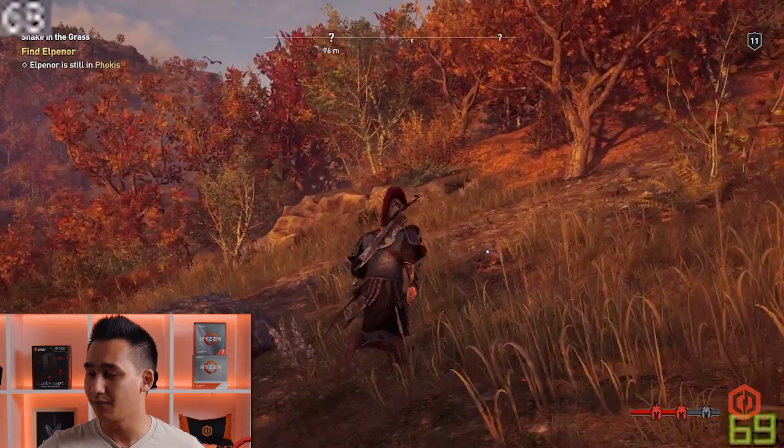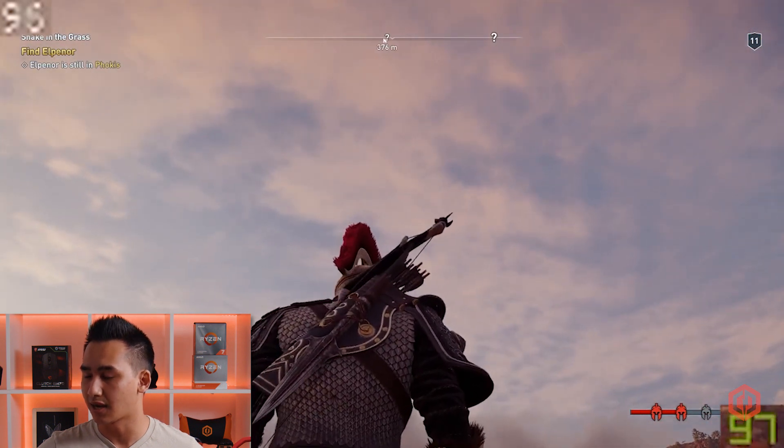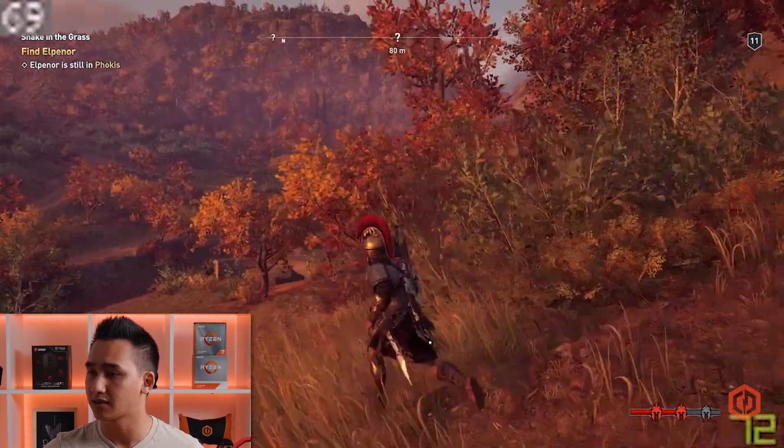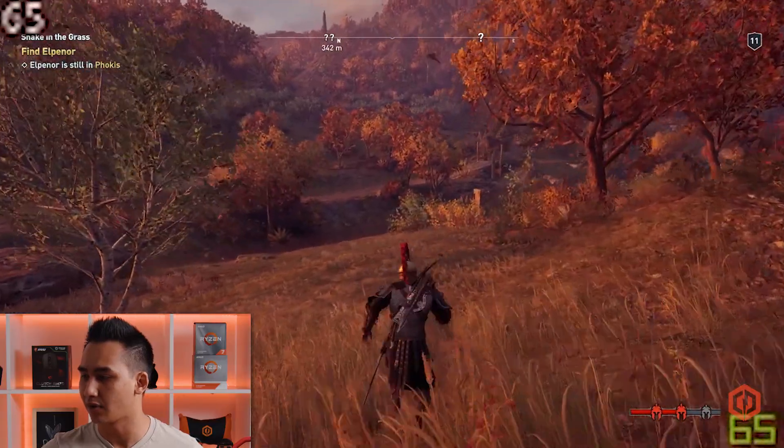We're getting about 90 frames at max. A good test is always to look at the sky because the sky is typically static — it's already pre-rendered. NVIDIA is saying 97 and Ubisoft is saying 96, so we'll just say 96. But once we look down at all the foliage, the grass, the trees, we get around 69-70. It fluctuates as I run around.